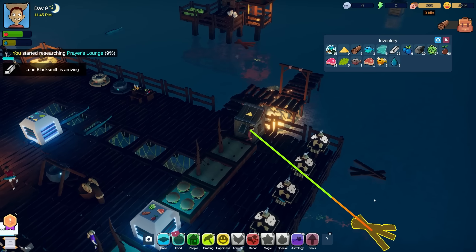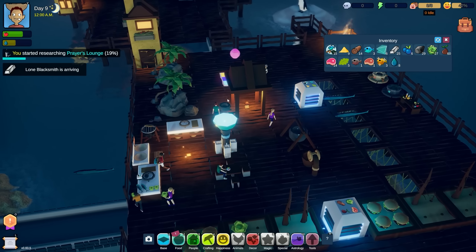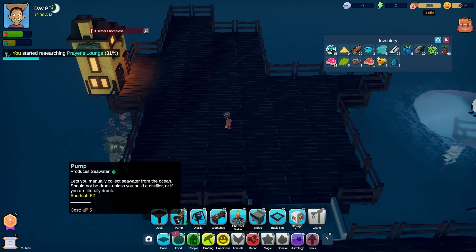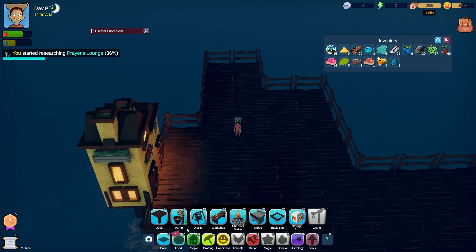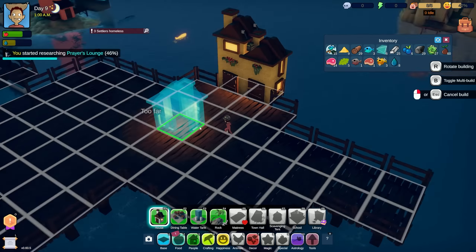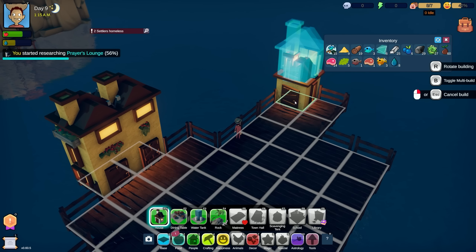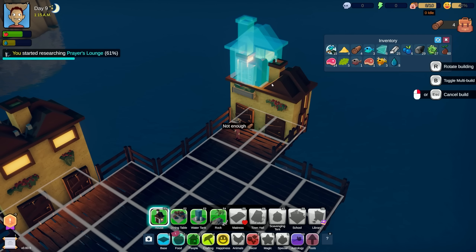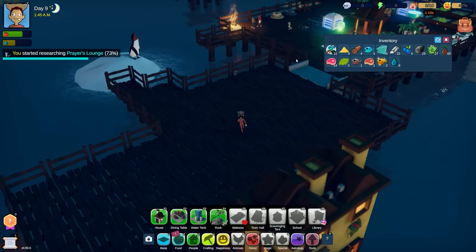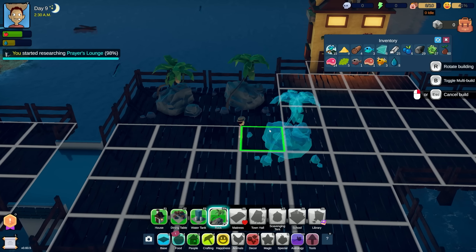We'll grab that brick and knock out our research real quick, which will then allow us to do the research for the lighthouse upgrade - I think it's going to get us even more people. Let's move these houses as well. It looks like I get all my resources back from building and moving things, which is really nice. Now we have eight of ten houses - that's good.